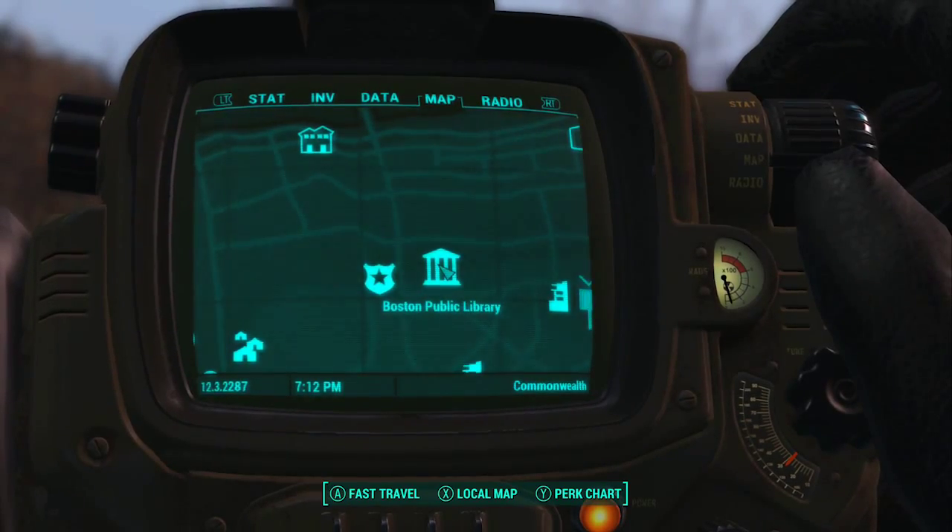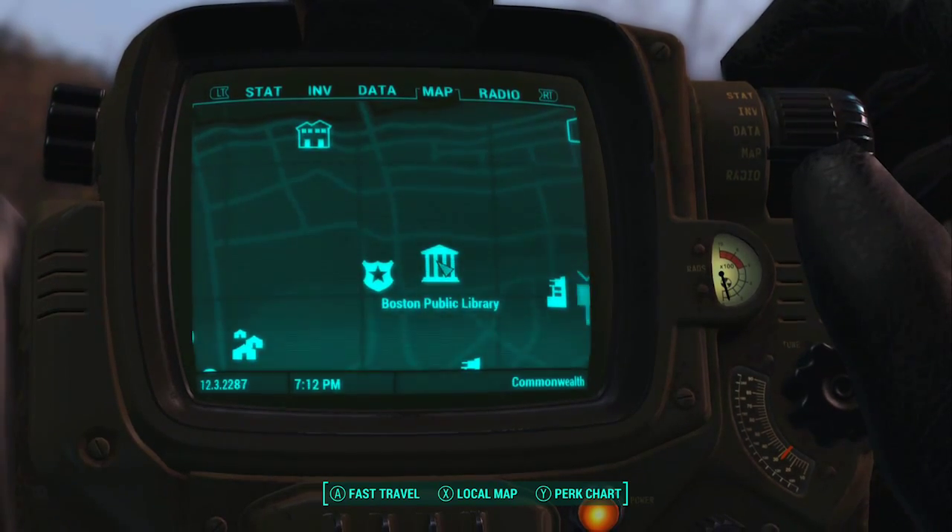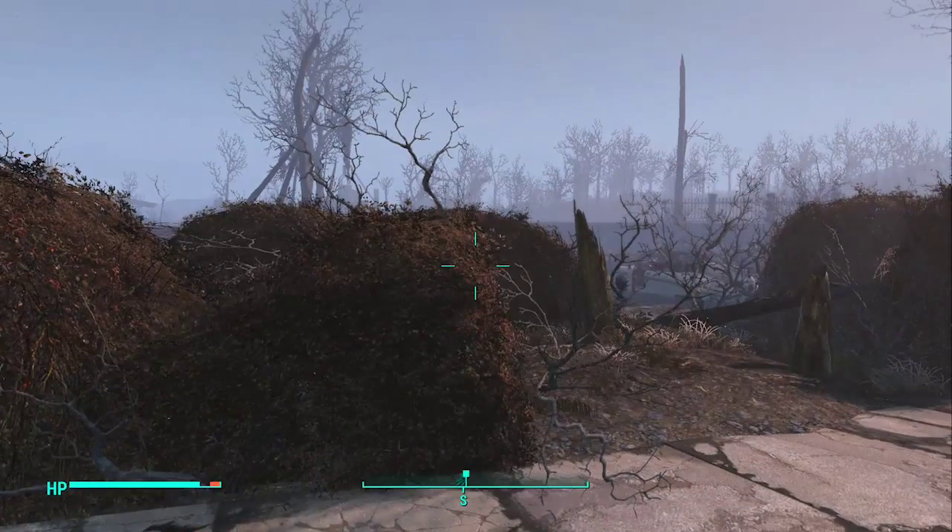The next bobblehead we're going to be going for is the Intelligence bobblehead located in the Boston Public Library, so if you want to find that one, check out this video — I'll put the link down in the description. And if you want to stay tuned for more Fallout 4 videos, give us a like and subscribe. Thank you.